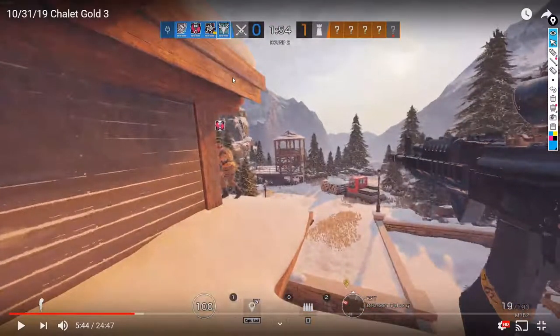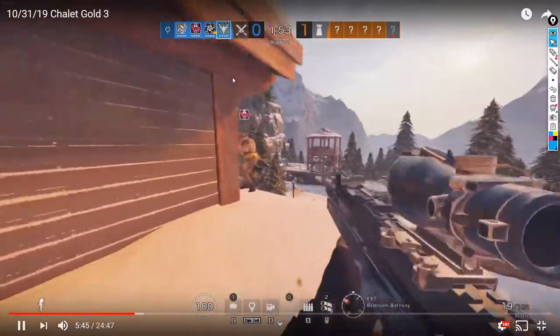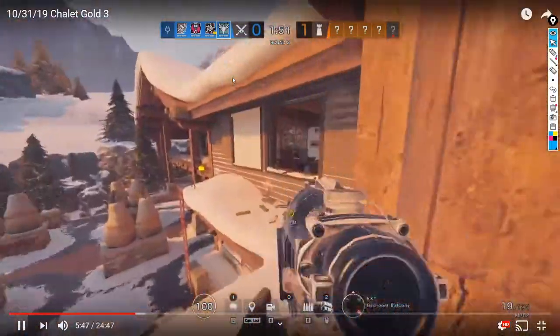We cleared out west main stairs and the hallway immediately in front of us. I don't know if it went down the fireplace balcony or over to library hallway, but either way we should have pushed there — we cleared it out, we know it's clear, so we can push up a little more instead of walking back and basically backtracking.